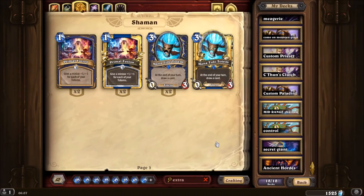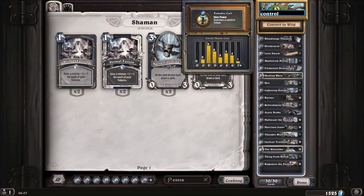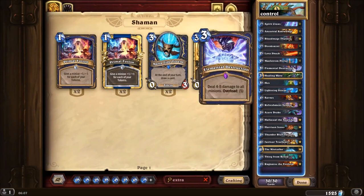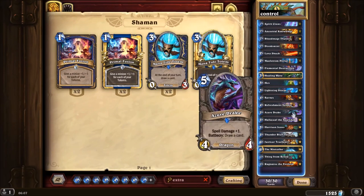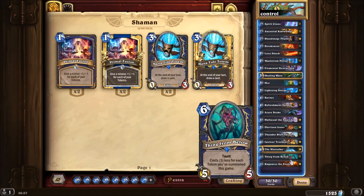Hello everyone and welcome to another episode of Fun Deck. Today we are featuring Control Shaman. I made this because there is a lot of mid-range in the current meta, and playing Control Shaman surprises the enemy — they will play most of the game thinking you are Mid-Range Shaman until you start healing really well.